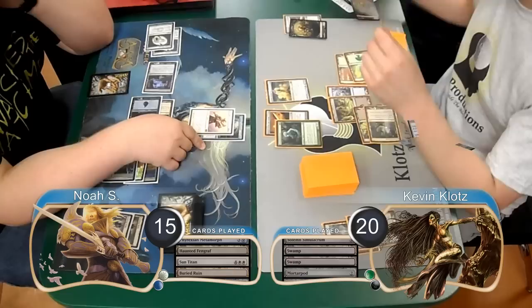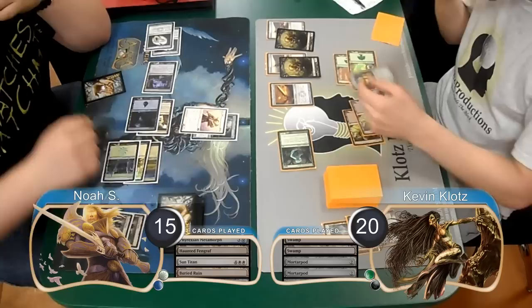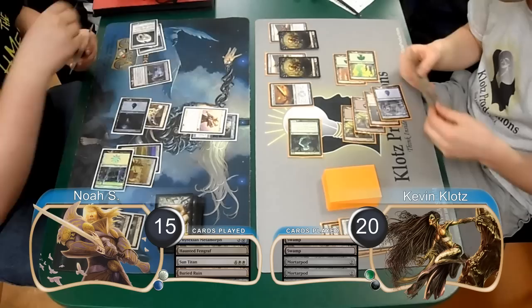I played two Mortar Pods on my next turn, equipped my sword to my Solemn, and attacked with the Solemn and the Geist. I was thinking that if he blocked the Solemn I'd be able to kill the Titan with my two germs — however I forgot that they were black. So I just ended up doing two damage, dropping Noah to 13, and then losing my Solemn and drawing a card.